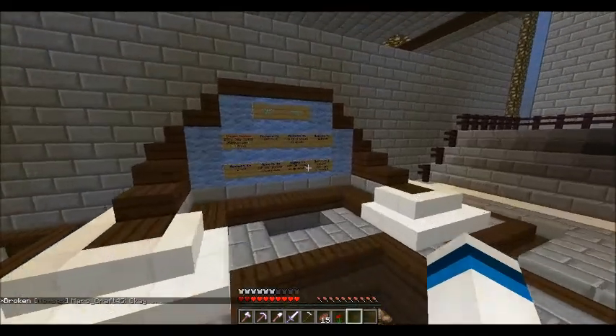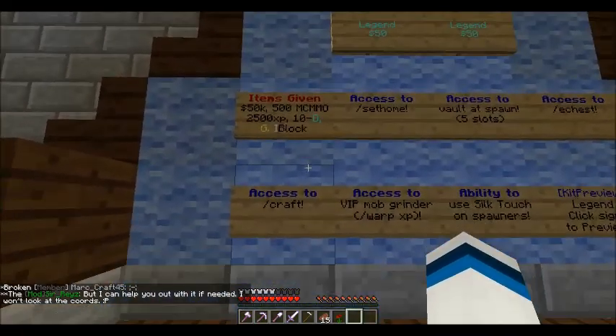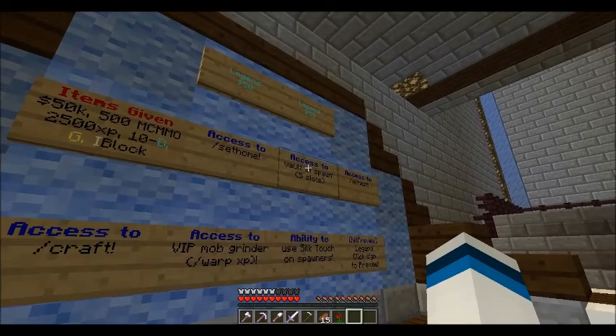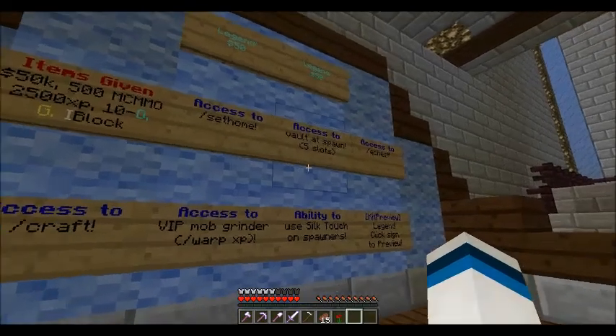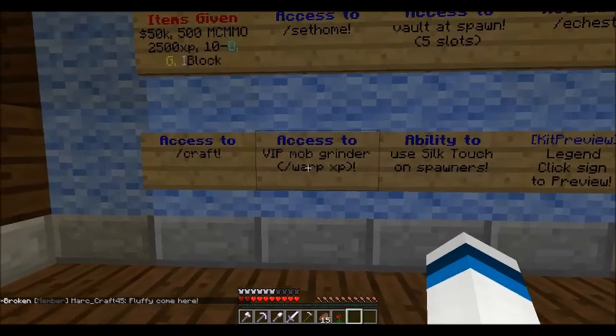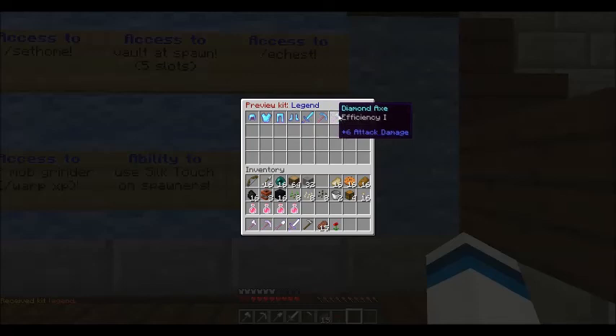Next is Legend for $50. You get those items, access to set home, five vault slots, slash craft, an XP grinder, and silk touch on spawners. The kit has protection one armor with unbreaking like King, but the sword has fire aspect one. You get three golden apples instead of two.